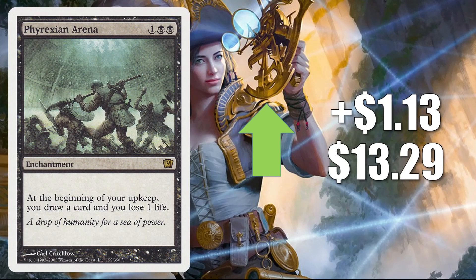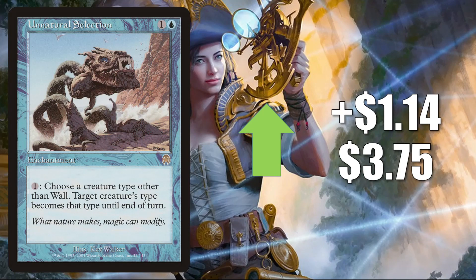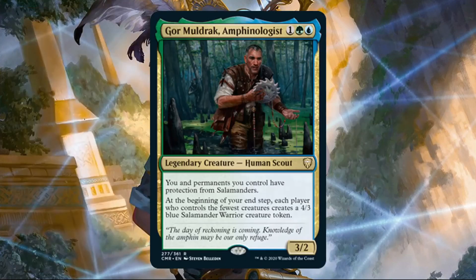Phyrexian Arena — the one from 9th Edition — drying up a little bit online this week. Popular Commander card in a lot of decks, going up $1.13 to $13.29. Unnatural Selection — yet to be reprinted — goes up $1.14 to $3.75. This currently sees play in Commander Yuriko the Tiger's Shadow builds, which is going to be one of the etched foil cards in Commander Legends. The main reason this is increasing right now is because of a new card from that set: Grolnok the Omnivore.